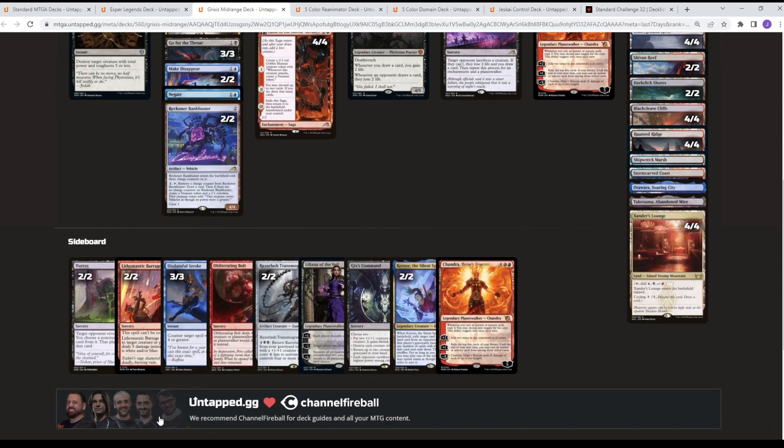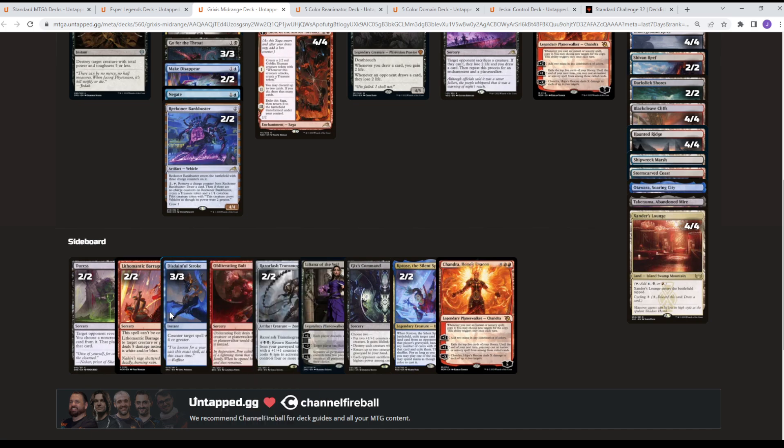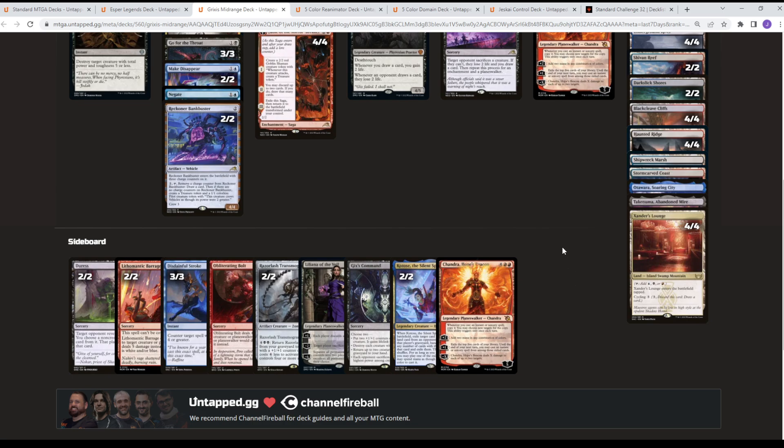In the sideboard, very similar setup: hand hate, some situational removal in Lithomantic Barrage, counterspells in Disdainful Stroke, Bolt, Razor Slash, Liliana for hand hate. Gix's Command is a pseudo-sweeper. Kaito for value in midrange games — you can exile a card and take all their key cards like Atraxas, Ithalis, Invoke Despairs, or Shields. And then another Chandra for the grindy matchups.